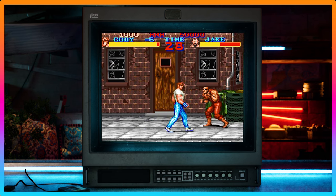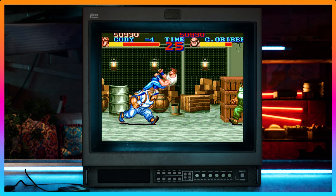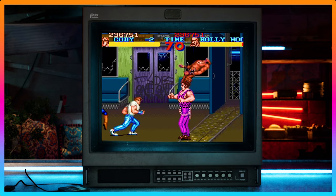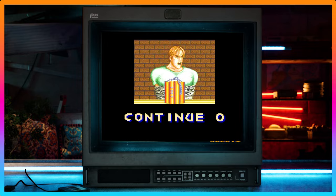In Final Fight, players use a variety of punches, kicks, throws, and weapons like knives and pipes, which can be picked up but also lost when hit. Each level ends with a unique boss fight requiring different strategies. With great visual cues and level design, it's definitely worth looking out for if you want a fun, action-packed retro game.